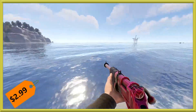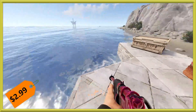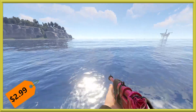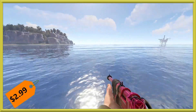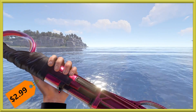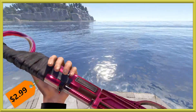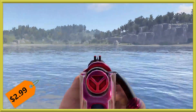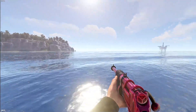Last but not least, we do have a new Bolty skin for you. It's not too often that we get Bolties or L96s — there are far less of them than S.A.R.s or AKs. We have one here for the Redemption set, which usually carries a higher price tag, so this one runs $2.99 this week. Aiming down the sights, there is a little bit of design and some red tips to the sights should you do some iron sighting.